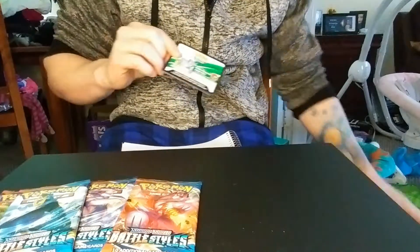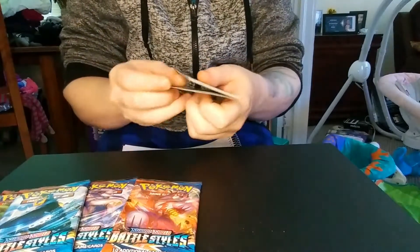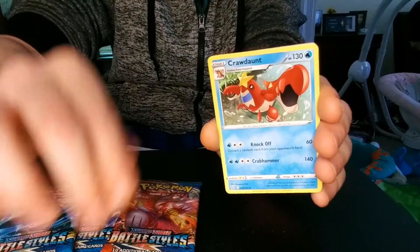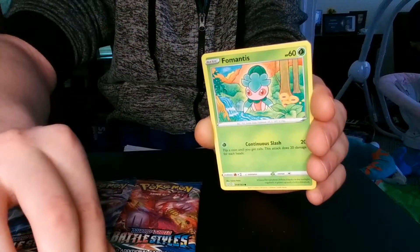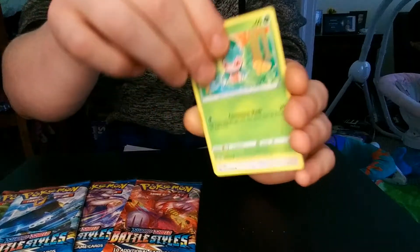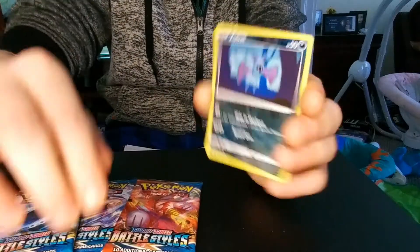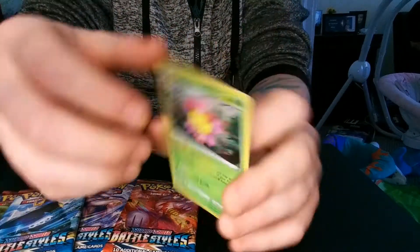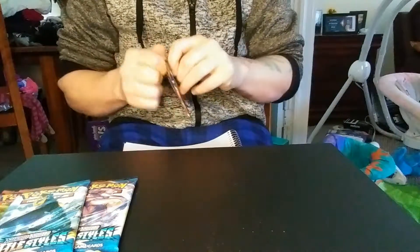After this pack we'll be halfway done. We got a White Code card — should be a good one. Start off with a Steel Energy, Bouffalant, Crawdaunt, Grumpig, Mr. Mime, Fomantis, Spearow, Zubat, Cubone, a Reverse Holo Zubat — that one looks kind of cool — and a Cherrim Holographic. And we move into the second half of our Elite Trainer Box.